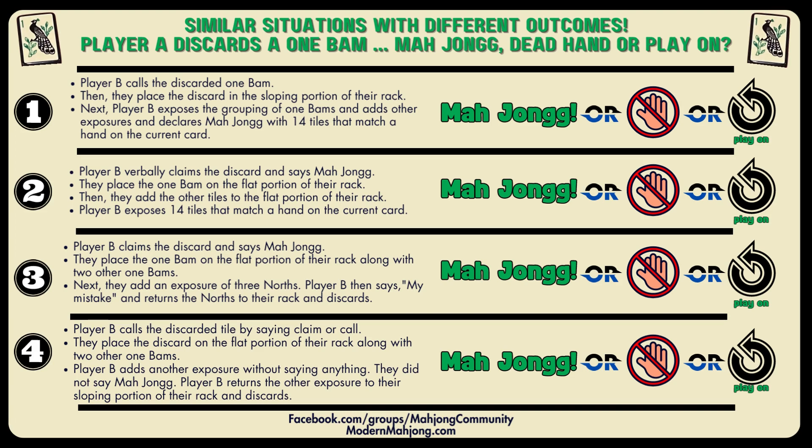Finally, Player B calls the discarded tile by saying 'claim' or 'call.' They place the discard on the flat portion of their rack along with other 1-BAMs, add another exposure without saying anything — they do not say Mahjong. They then return that other exposure to the sloping portion of their rack and discard. Is this Mahjong, a dead hand, or play on?